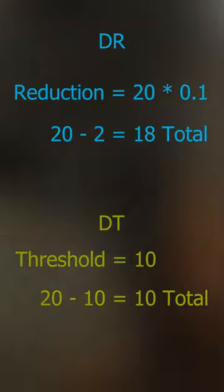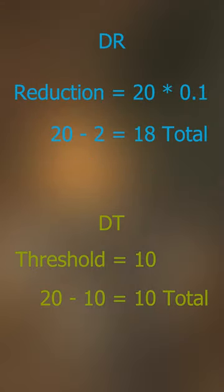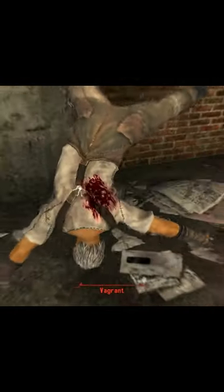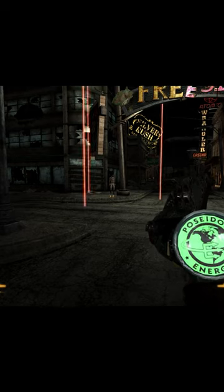In practice, if you have 10 damage resist, an incoming attack of 20 damage would only do 18, compared to 10 damage threshold, in which the attack does 10 damage to the player. These concepts of DR and DT also apply to everything else in the wasteland, meaning that in Fallout 3, DPS reigns supreme, whilst in Fallout New Vegas, single shot damage is king.